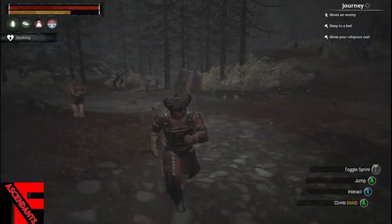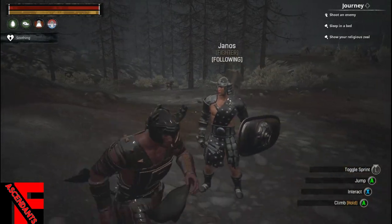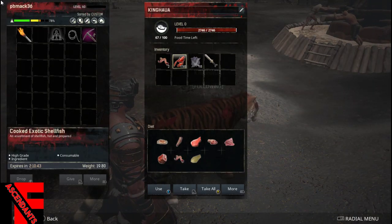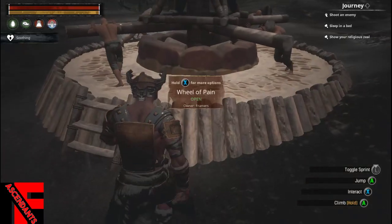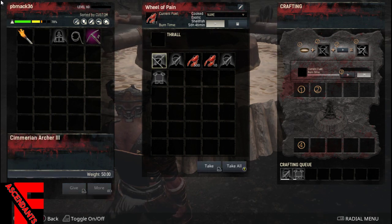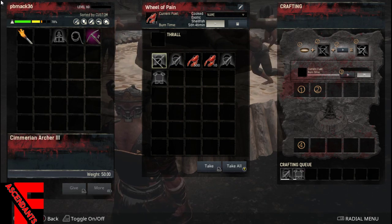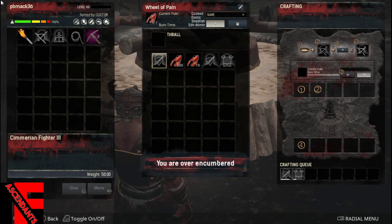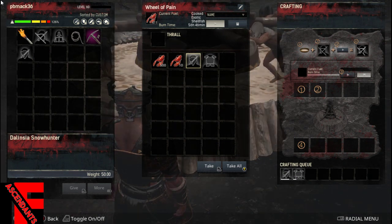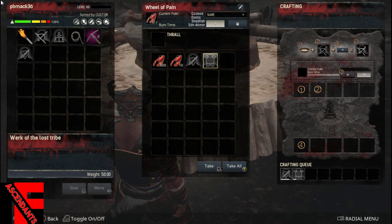We got our Wheel of Pain, so we're in good shape now. Those guys were chasing us. So the trick to this I have found is I have to keep... Okay, so we got a couple of people that are ready. Looks like an archer's ready. And that fighter. So we got Delencia, the Snow Hunter, and we got Work of the Lost Tribe — he's an armorer.